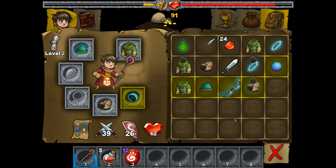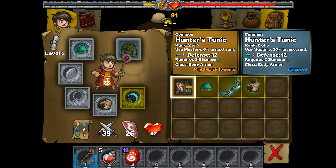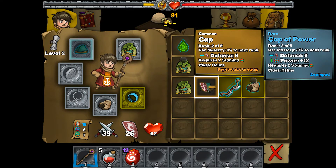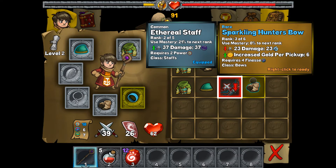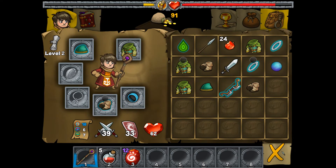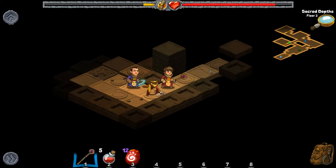Let's go to the backpack one more time and check out our items. The Eye of Antarit opens the portal. A Hunter's Tunic is equal to what we're wearing currently. The cap we have now is way better — power increased plus 12. Sparkling Hunter's Bow gives an extra 6 gold per pickup. We'll keep that for now, and the Extricating Cloth Boots are a huge upgrade, so we'll equip those. That looks like the end of this level.